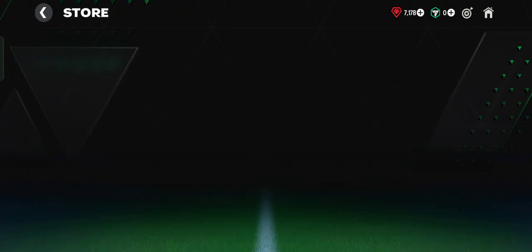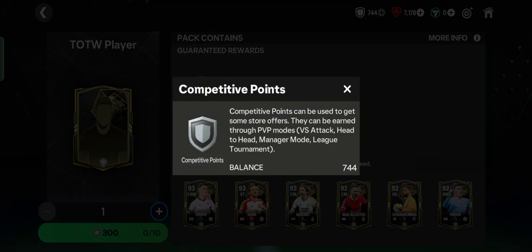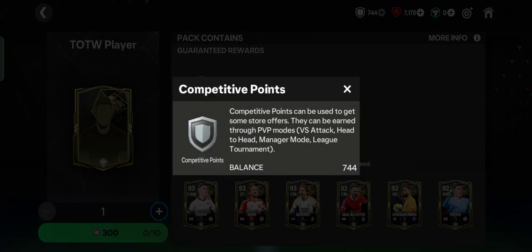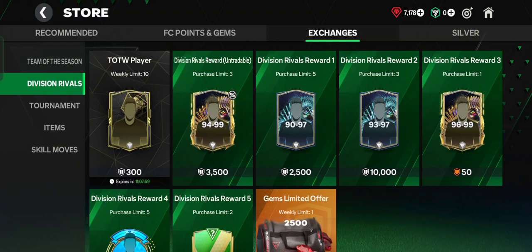You can tap Reward and jump directly into the store. The cheapest option is the OTW player or Team of the Week player. As you can see, I have 744 competitive points. To exchange for a TOTW player you need 300 competitive points, which you can earn through PvP modes: Division Rivals, versus, attack, head to head, manager mode, league, and tournament.